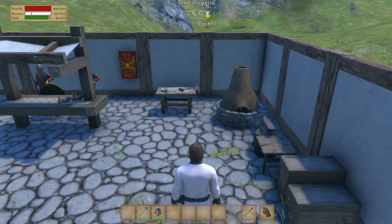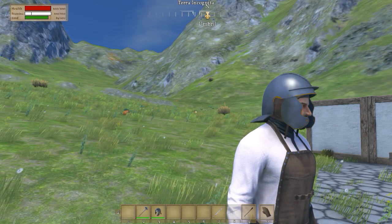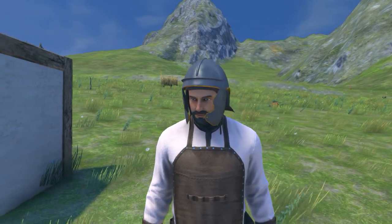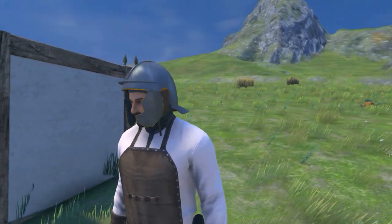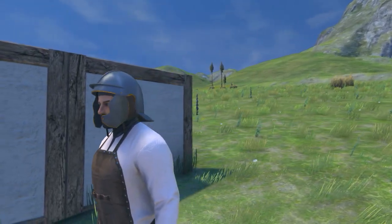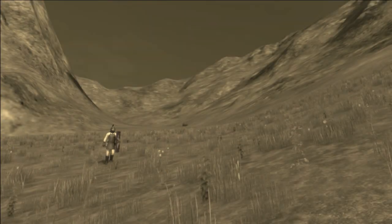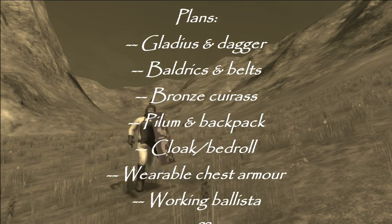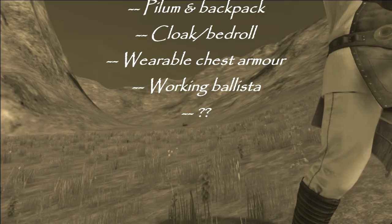Once you have a wearable version, you just equip it like any weapon. As with the mannequin, if you want to make it a display object again, you can with one click. Also, as a side note, the helmets and shields don't actually give any extra protection to your character right now — they're just for fun. I'm really excited about this mod and the things I have planned for it going forward. I hope this short video has shown off some of what the mod offers, and I hope you all enjoy it. Thanks for watching!